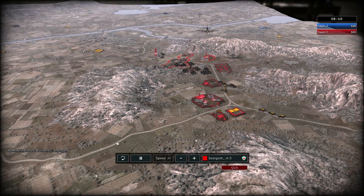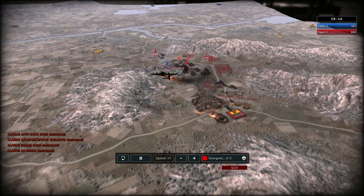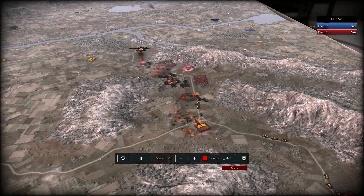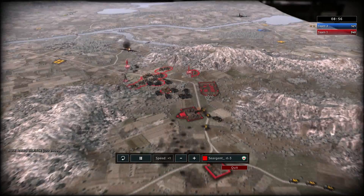It looks like he's possibly going to get this drop off if this 88 does not reload in time. It's going to go down and take out this anti-tank base, an admin as well, and a couple of depot trucks. That was a very successful attack. He's going to lose a plane, but it was well worth it.